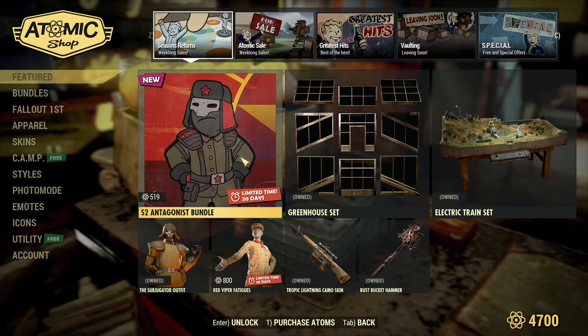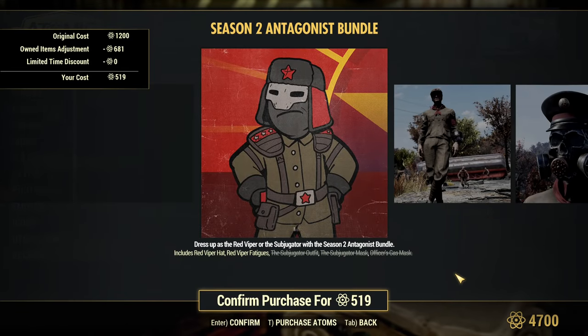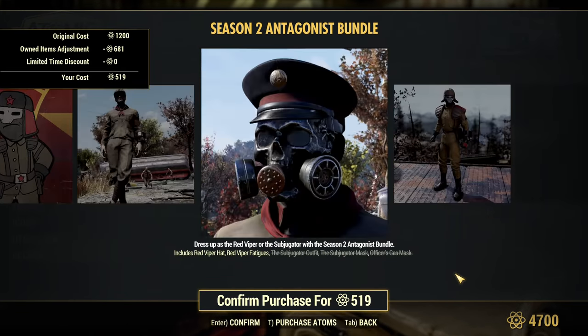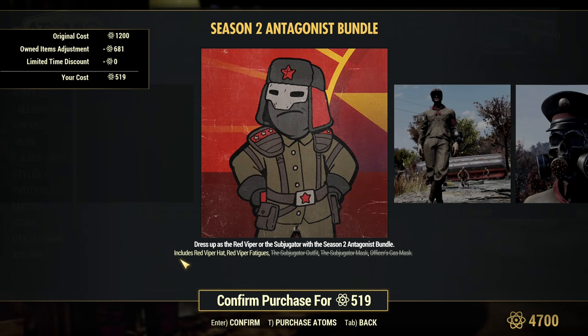And now, what's in here? Antagonist Bundle — that's a new bundle, but obviously not all new items. I already own some, and that's my second account that I do not really actively play, so therefore new stuff.